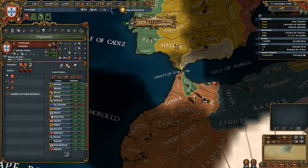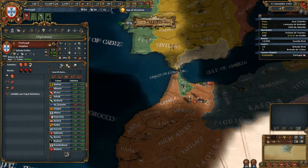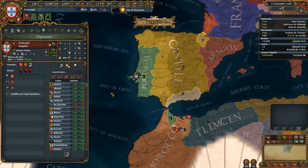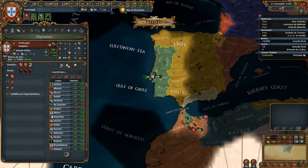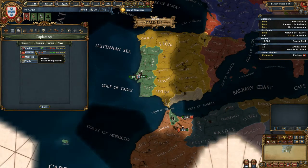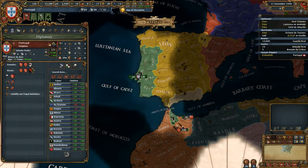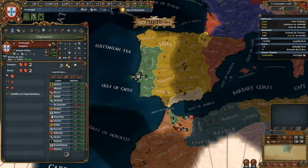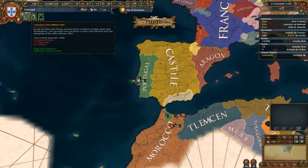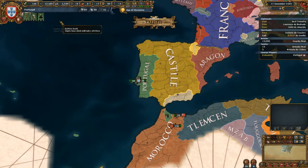All we have to take care of now before we start the game is our rivals. We have countries that have rivaled us, listed here as enemies: Granada, Morocco, and Tunis. Since you're beginning the game, you cannot ally people who have rivaled you. It's generally a good idea to rival them back. So we're going to rival all of these same countries who have rivaled us — that will get rid of our red flags. After taking care of our flags, we only have green flags left, and none of these are particularly important.